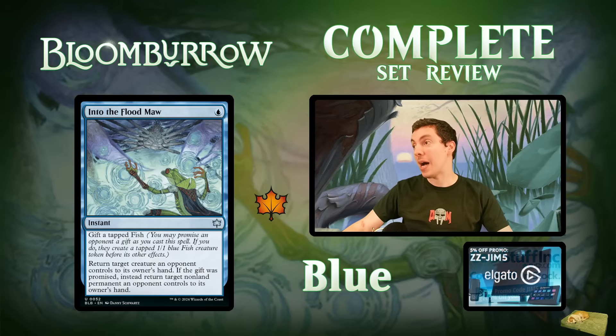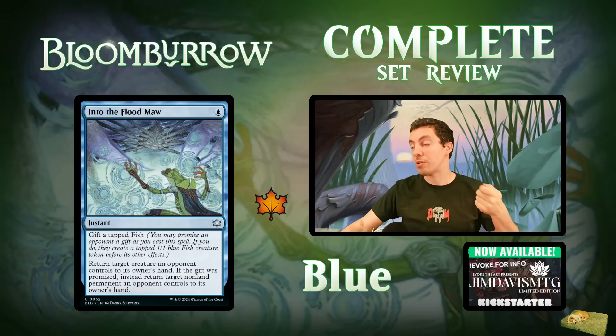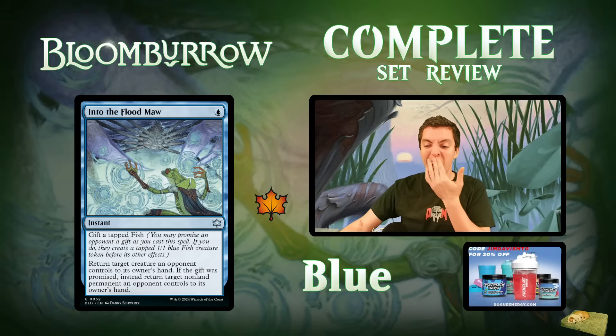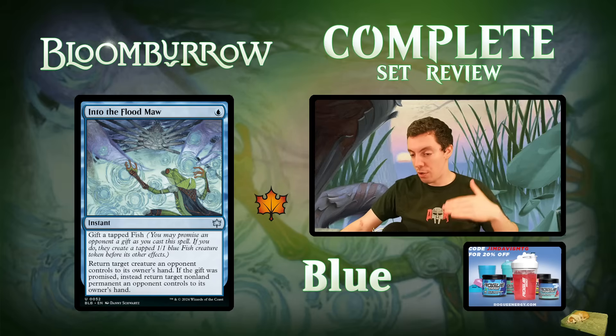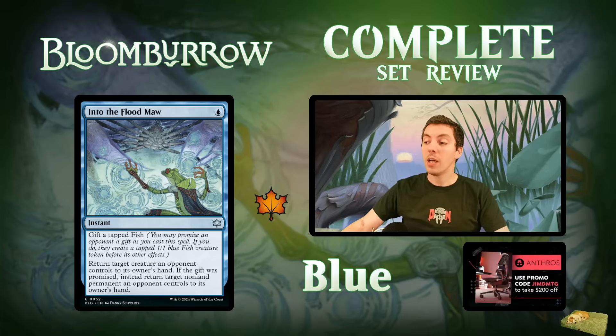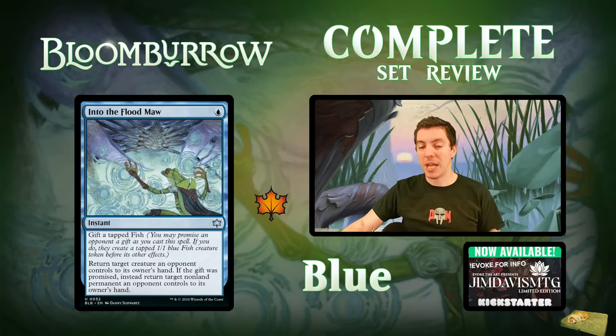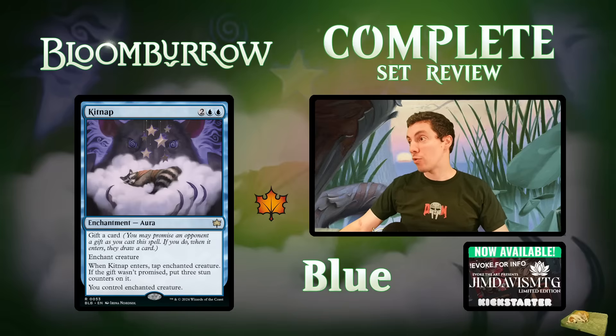Into the Flood Maw: one-blue instant — an Unsummon with an optional gift of a tapped fish token. The gift is part of the spell's resolution, not an additional cost; if countered, they don't get the fish. If you give a gift you can also bounce any nonland permanent. This could be the new best cheapest one-blue boomerang for older formats if you need to bounce a hate piece. Important note: even though this is frog-themed, it cannot bounce your own stuff — a big downside in the frog ETB deck. Kind of bad overall, but fringe playable in older formats.